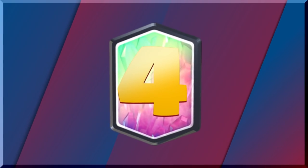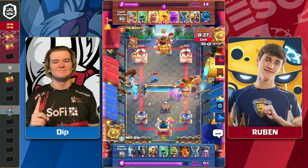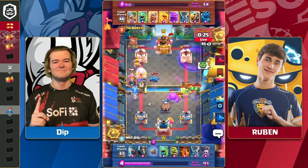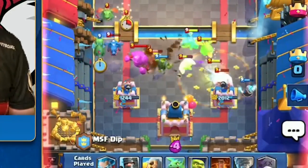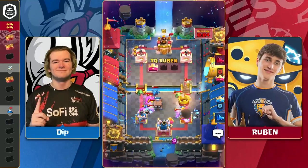In this play between Reuben and Dip, we see Reuben executing the massive double lane elixir golem push of nightmares. In the last 30 seconds of the game, Reuben takes out Dip's entire tower from full HP.